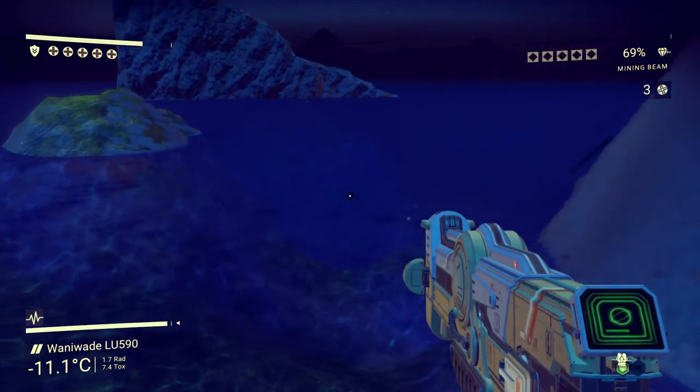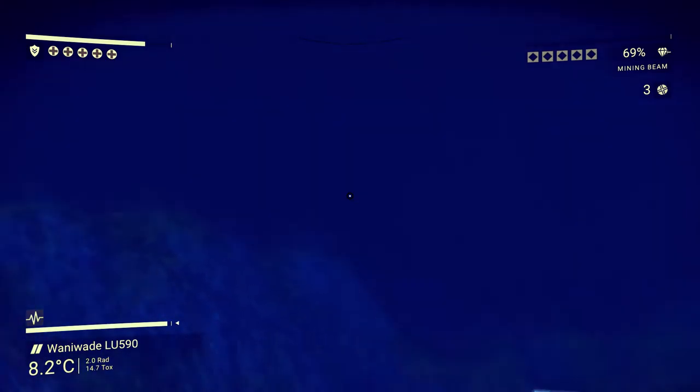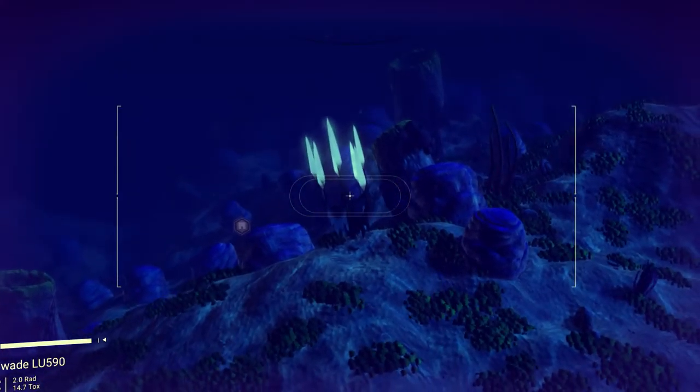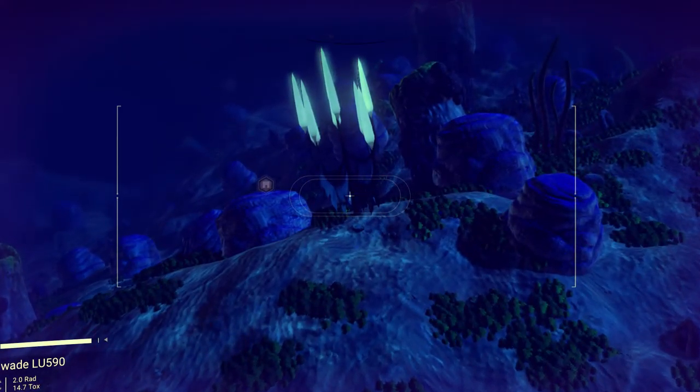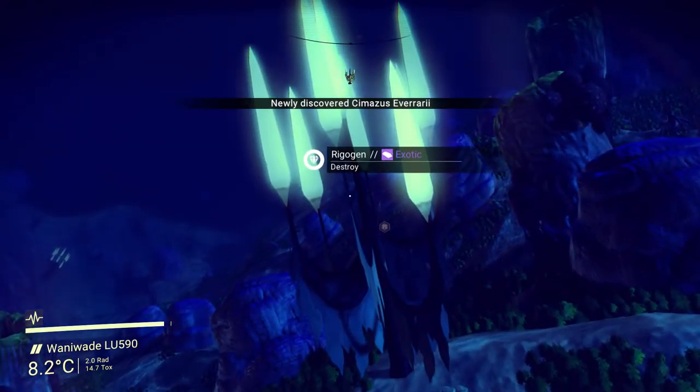Once you get to the water go ahead and jump in. The Rygogen is pretty hard to miss because it lights up. Once you see it you'll know. That's it right there — when you find it, just go up to it and you're gonna need to destroy it, and that is it. That is your Rygogen to upgrade your base.